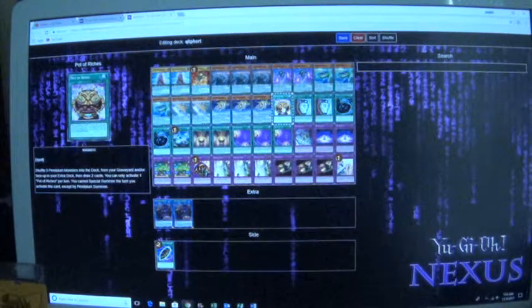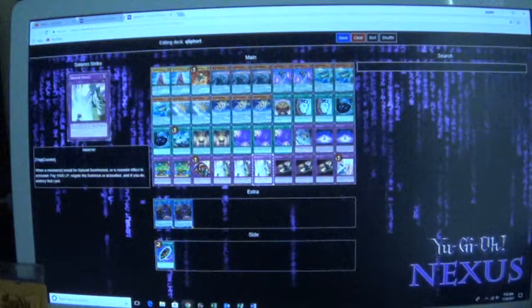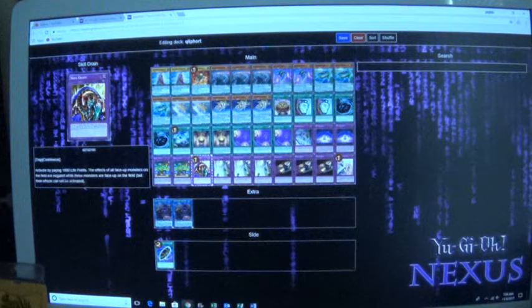And then Poverished — if you already have a decent board and some of your Creeports are destroyed, you can shuffle them back to your deck and then draw two. Which can actually help with recuperating your hand, like drawing into a Dark Bribe, or a Swamp Strike, or a Skill Drain.